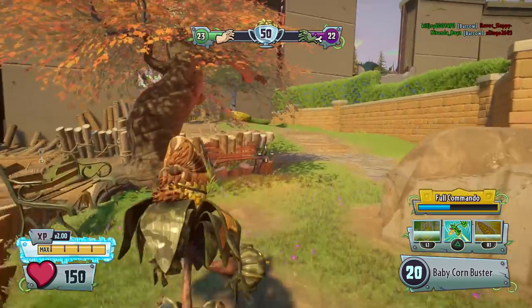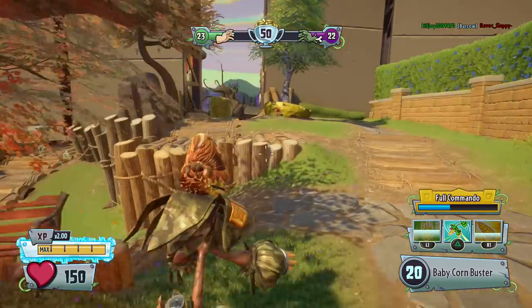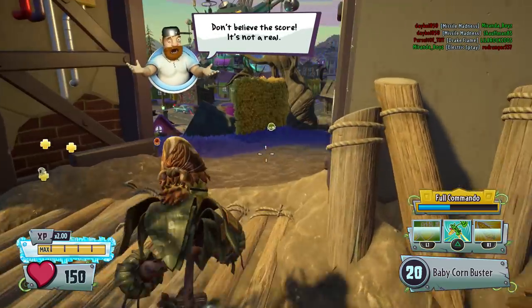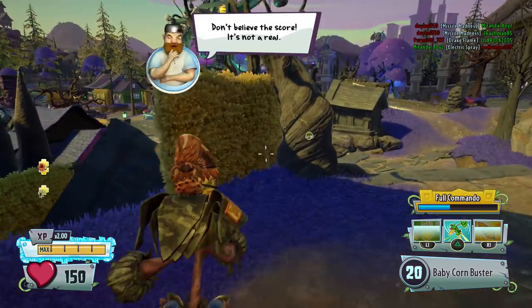Landing that splash damage is really nice against characters like the Imp, which is pretty great because I feel like the Imp is a big struggle point for the Kernel Corn. Not only is he hard to hit with your Husk Hop and your Shuck Shot — he's just hard to hit in general because of how he can dodge and weave.